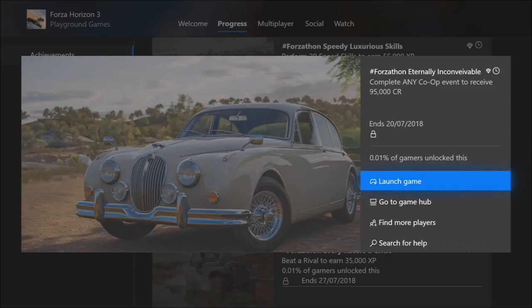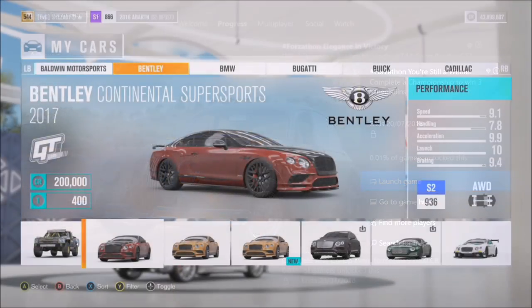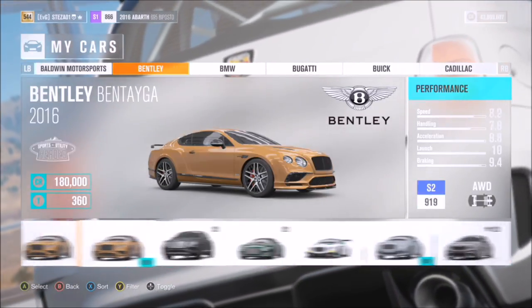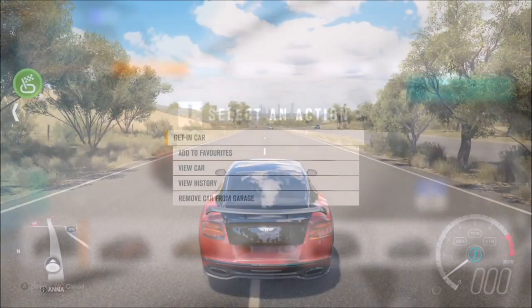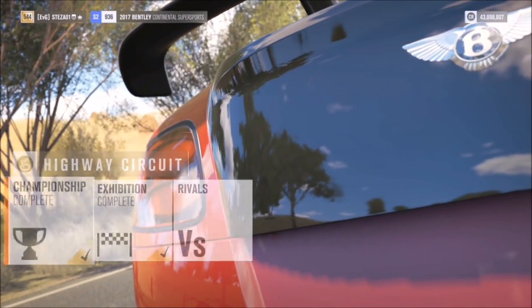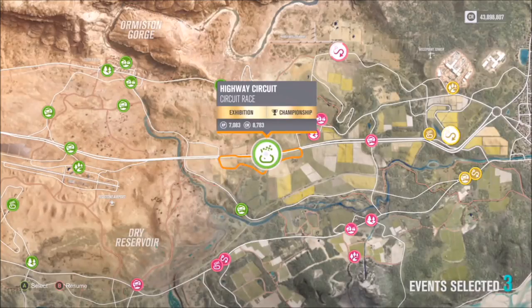I'm going to show you how to complete the first and third challenges together. The first challenge wants you to win three races in a Bentley to win the main prize, the Bentley GT3. The third wants you to complete a championship to get three wheel spins. First, pick any Bentley — I went with the Continental Super Sports. Then set up a championship; I started at the highway circuit and set it up just for Bentleys, picking three races.